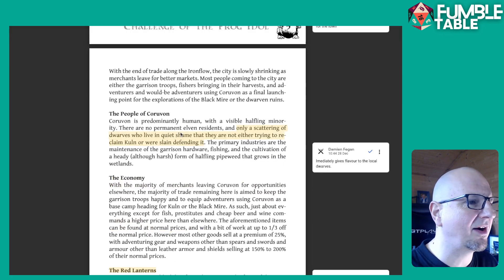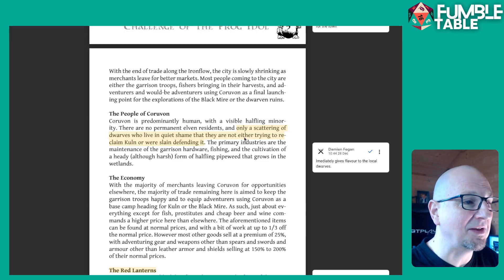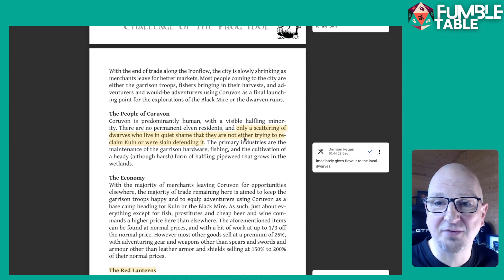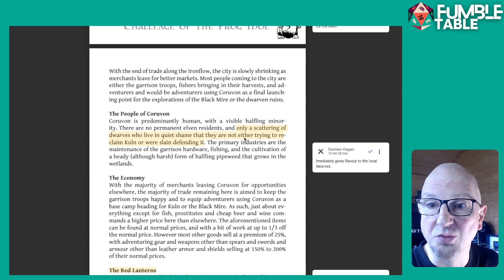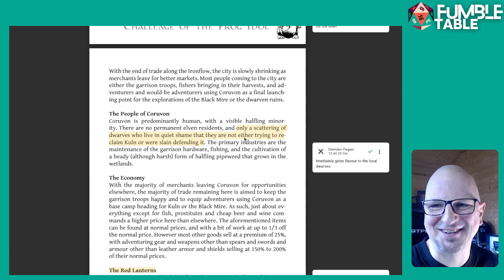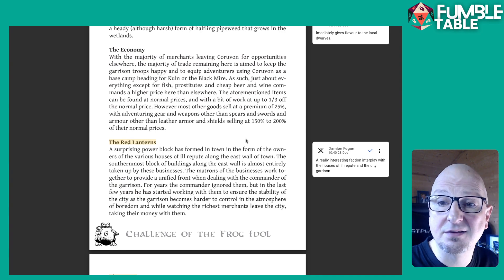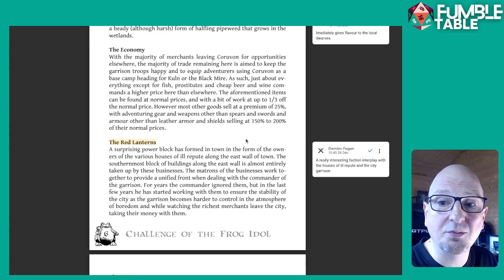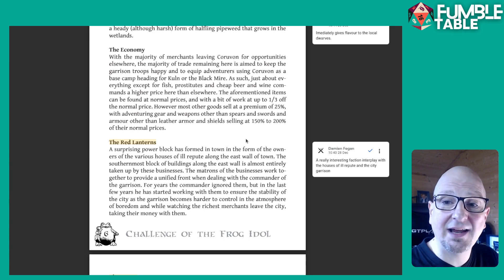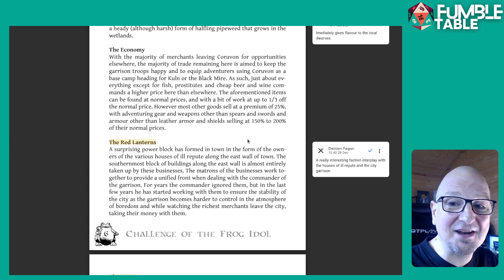It gives you information about the people that live there. I absolutely adore this line: 'Only a scattering of dwarves who live in quiet shame that they are not either trying to reclaim Kuln or were slain defending it.' Immediately you know how to play broken dwarves in a settlement in the most undwarvish way — shrouded in shame. It also covers the economy, and there's a nice interplay between factions: the city guard with a large garrison, and the red lanterns — houses of repute that have grown more powerful as the town has died.